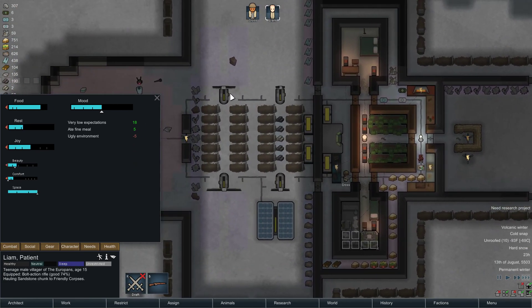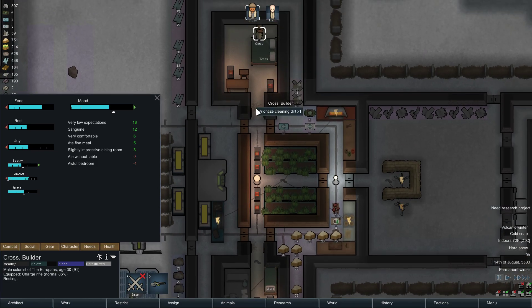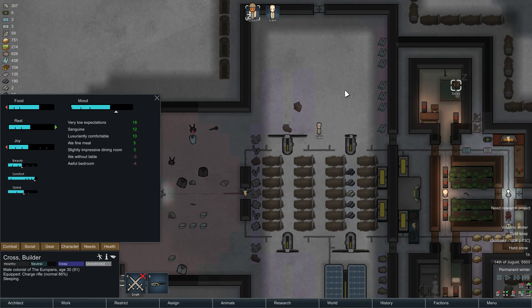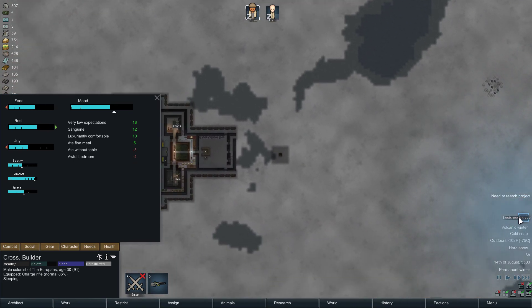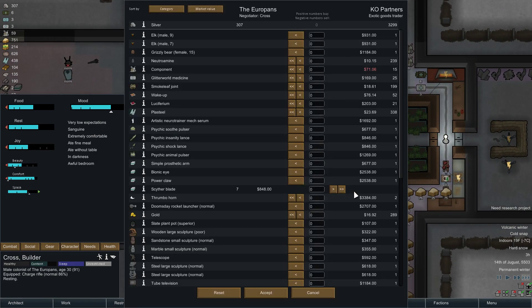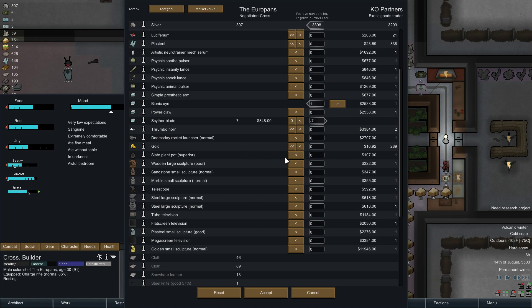He's just hauling all these sandstone chunks, and then eventually we'll build the cutter table, and we'll have more building materials. Ooh, exotic goods! Okay, this is pretty much what I was waiting for. We have a boatload of scyther blades. I can buy a bionic eye out of that, which is pretty awesome. We're almost breaking even here. I'm going to install a right bionic eye with normal meds.